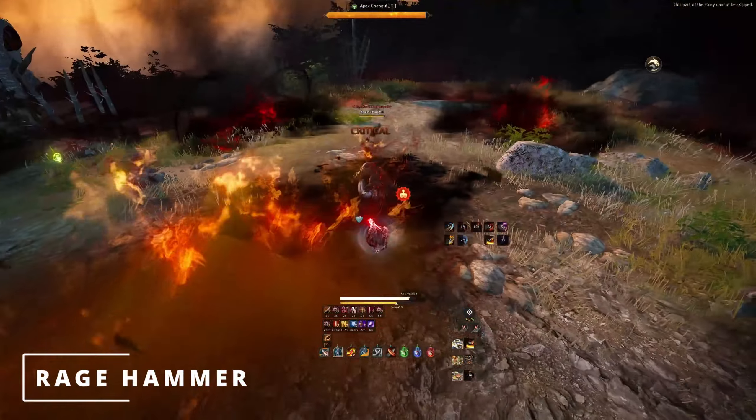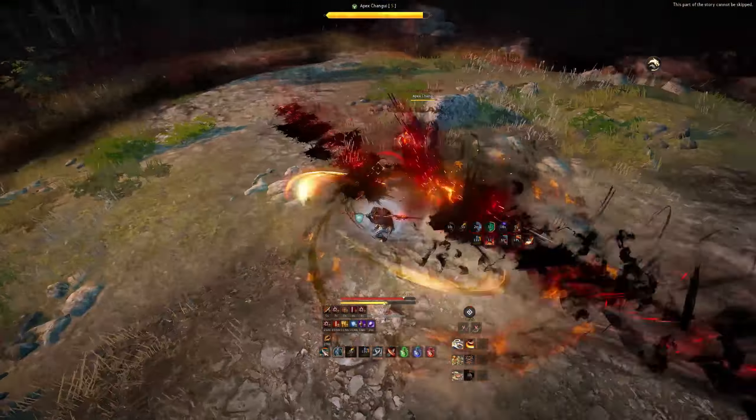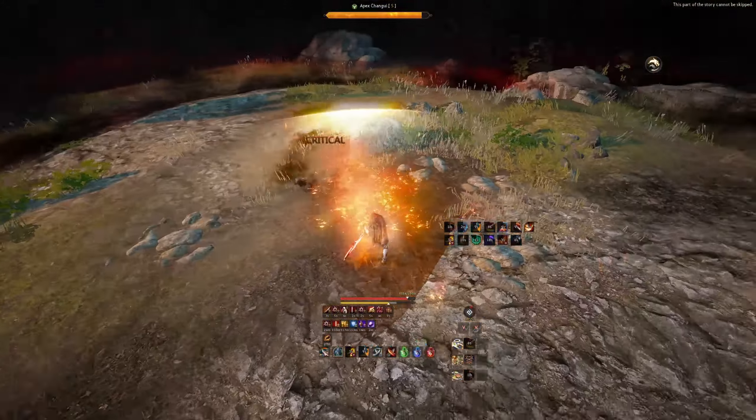Next we have Rage Hammer. He's going to slam his fist into the ground, do a little bit of damage up close, and then a lot of AoEs on the outside. You can use your forward guard or super armor to trade with this, no worries.